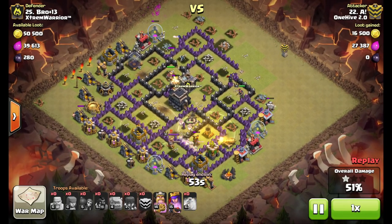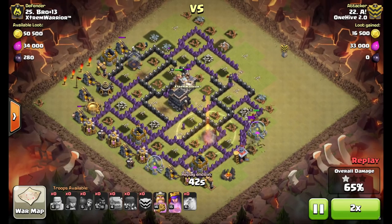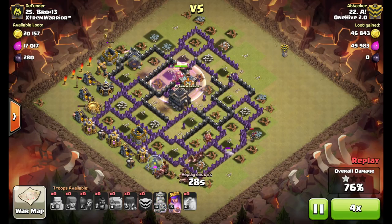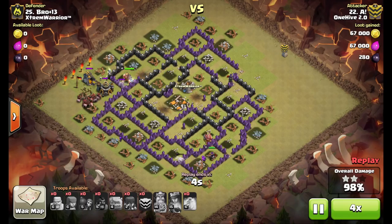The last heal spell goes down, the last two defenses go down, and the hogs turn around to take out the king and start the cleanup process. He still has the hero ability on both heroes. Speeding up the replay — nice attack, a good scout, and solid recognition of the lack of double giant bomb spots in this base.